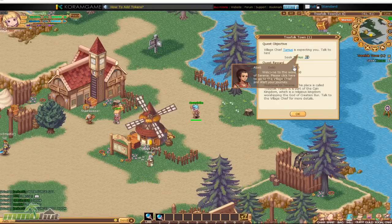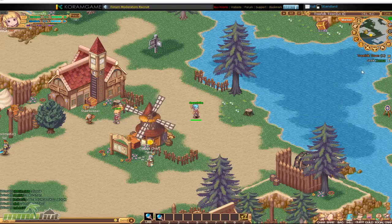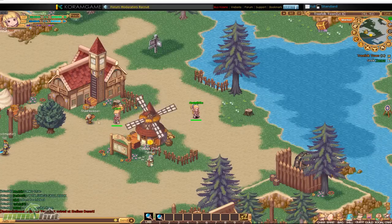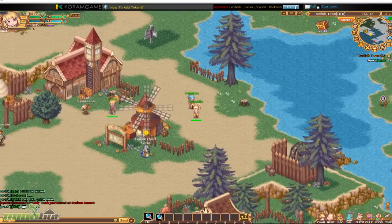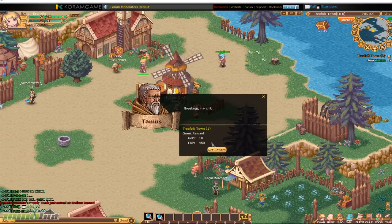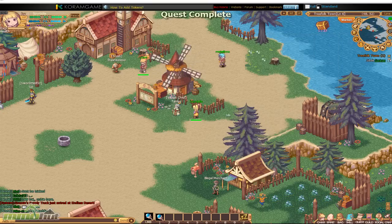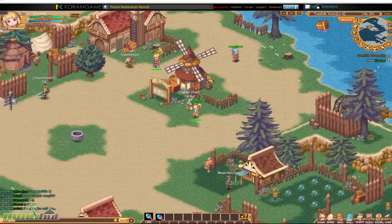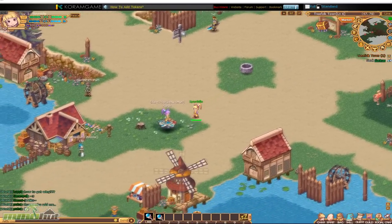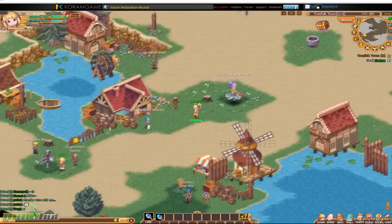Welcome to the world of Serenia - please click to the village chief and start your journey. This definitely has that sort of quest feeling where you have the overworld and go talk to NPCs. And I can actually zoom in - that looks like a chocobo! Like a knockoff chocobo. Let's go ahead and talk to the village chief. I just click over here and talk to him. This music is actually very catchy, I'm enjoying it a lot.